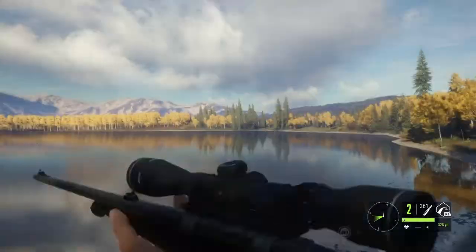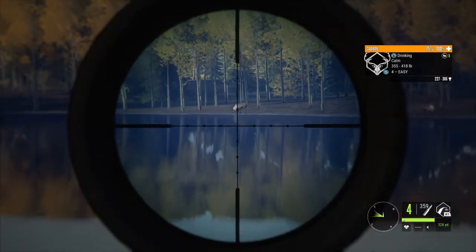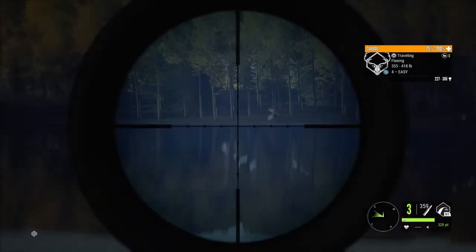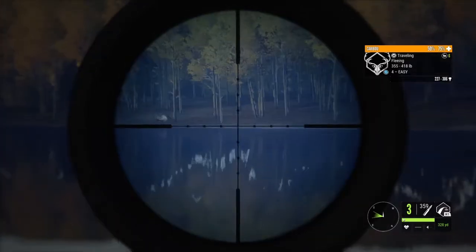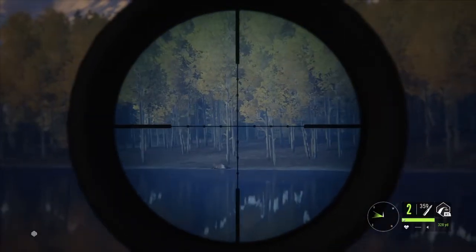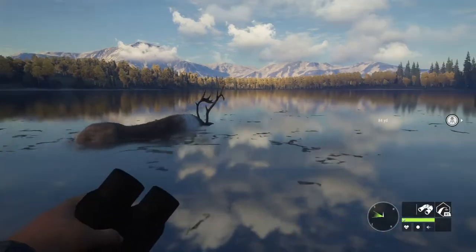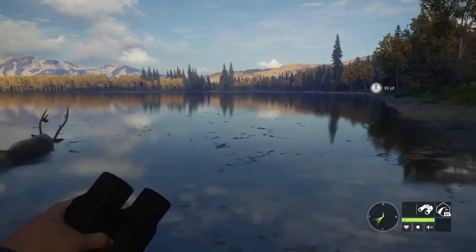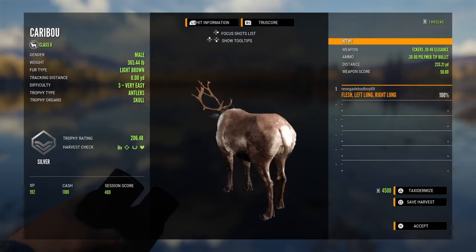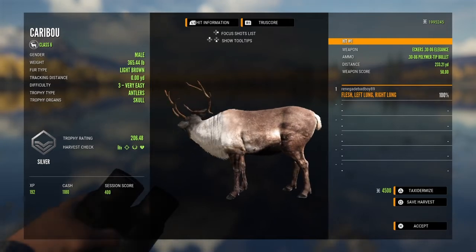His health is dropping - I'm going to say that's a single lung. I'm going to try to go for a 400-yard shot. Shot connected, his health is dropping. Might as well take the other one down if he sticks around. No way, I dropped him! Let's see if I can grab him - he's a little too far out. Got him: double lung at 233 yards. He's a light brown fur type - it's just because of the shade and he was behind a branch, so it looked different.